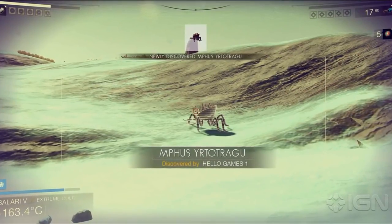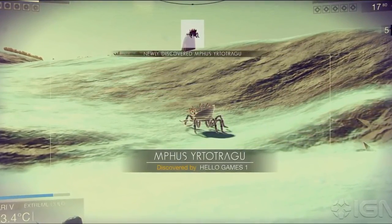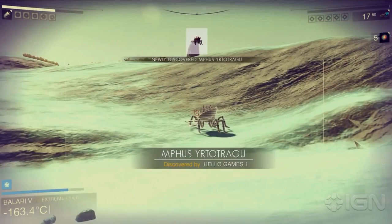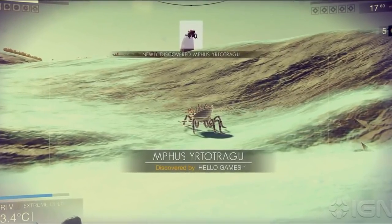The binoculars were also shown as the way to scan creatures. Before, simply scanning the nearby area would pick up the creatures, but now it will only show nearby resources and points of interest. Zooming in on a creature will give you the option to scan them, which will later allow you to rename them.